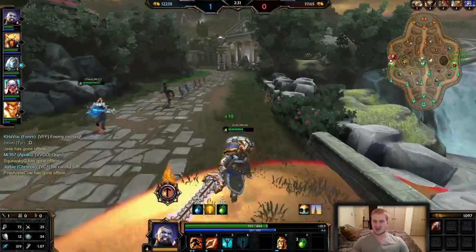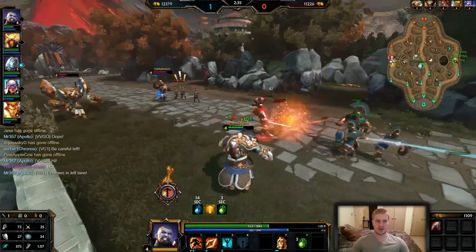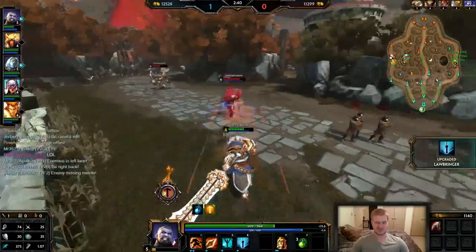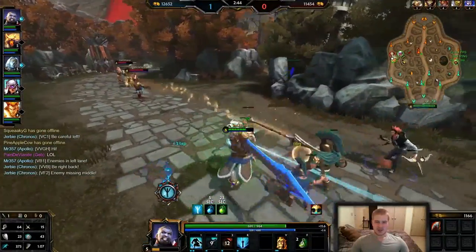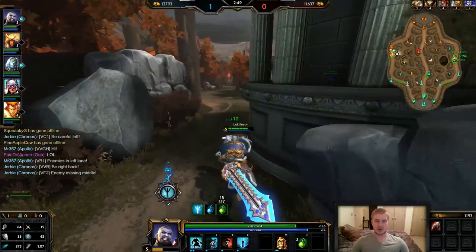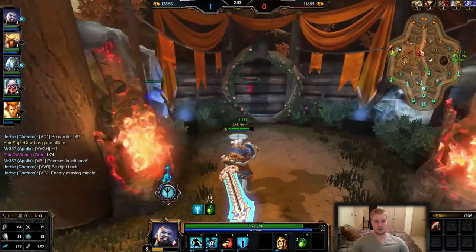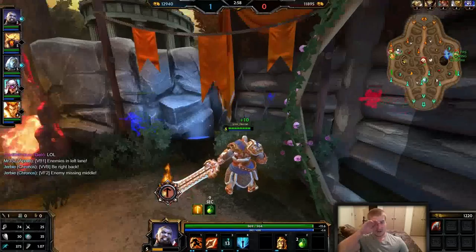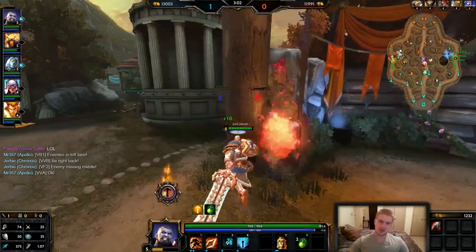There's a four-man rotation over at the duo lane and I don't get killed — that's a waste of XP for them. Making sure to switch to my guard stance to keep my hit points up. One great thing about Tier is that Power Cleave — your two — does a lot of healing, a really great skill. Looking for an opportunity to go in if they go in on our Apollo, trying to keep myself in position to help out.